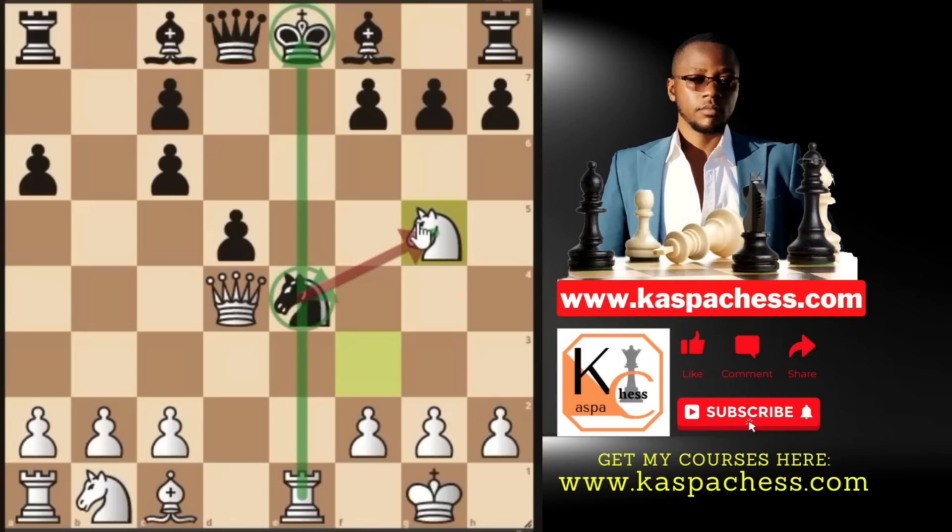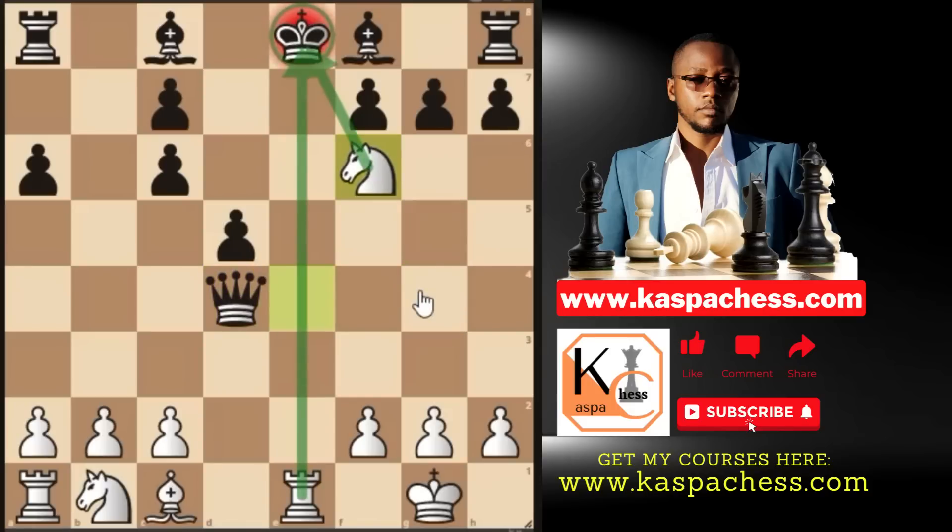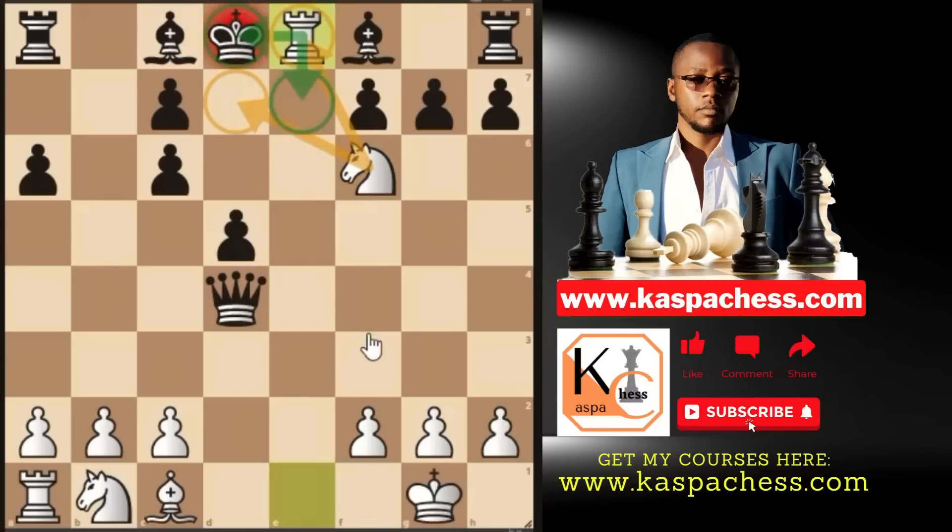If H6, we'd be happy to trade knights and take back on E4 with our Queen — that'll be check. But if Queen F6, intending to exchange Queens, well we have Knight takes E4, attacking the Queen on F6. If they take our Queen on D4, that'll be very sad because Knight F6 check is a killer move which ends the game on the spot. This is one trap that inspires most strong players to gambit their pawn on E4 on move number four — castling short instead of holding on to the E4 pawn.